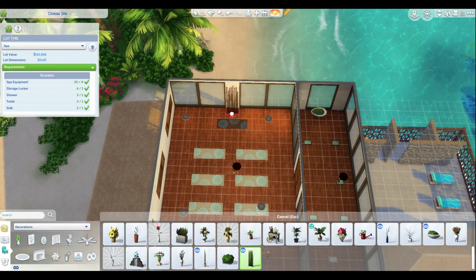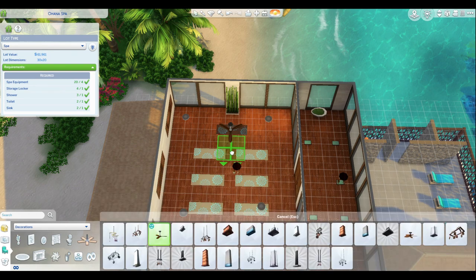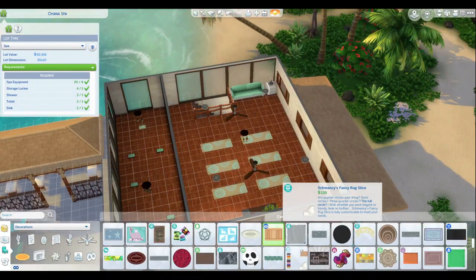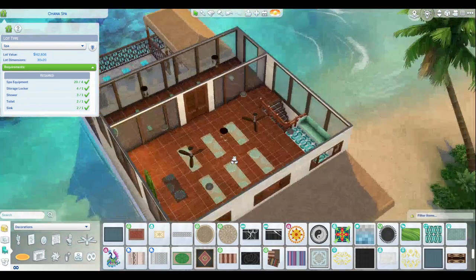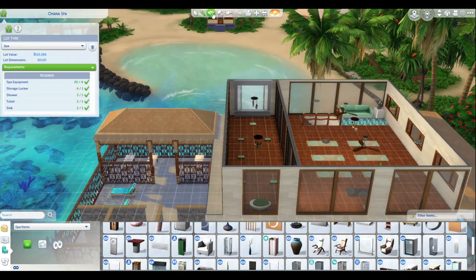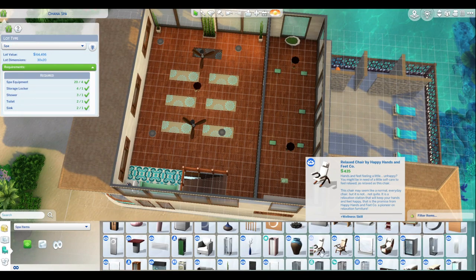Anyway, back to this build — put in a cool little meditation bed and meditation area. Now just doing the finishing touches on these rooms and getting them to feel a little more cozy, but not too crazy. Again, we're looking at a community-type, business lot.